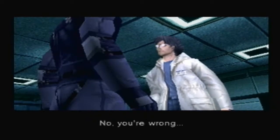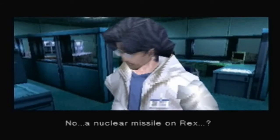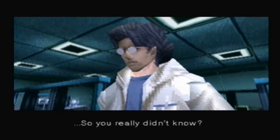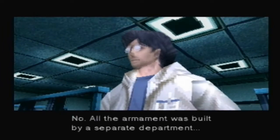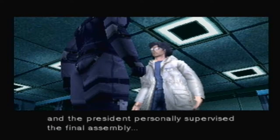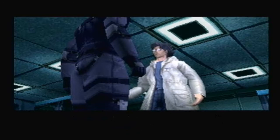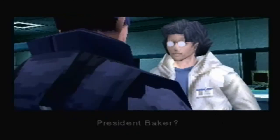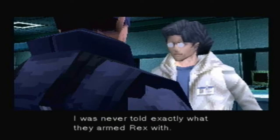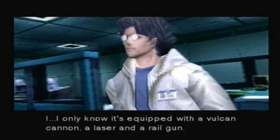No, you're wrong! I heard it directly from your boss Baker — no nuclear missile, no one. Rex — so you really didn't know? No. All the armament was built by a separate department, and the president personally supervised the final assembly of the main unit. President Baker? Yeah — I was never told exactly what they armed Rex with. I only know it's equipped with a Vulcan cannon, a laser, and a railgun.